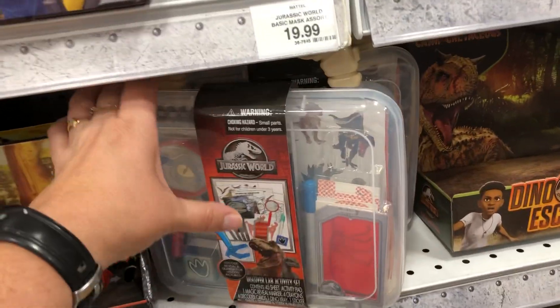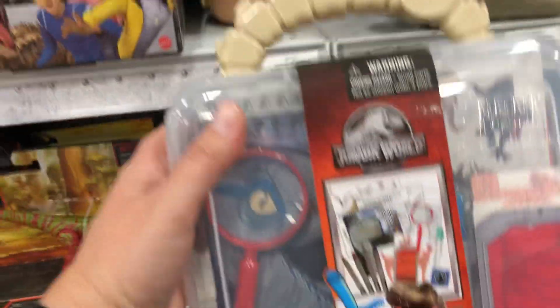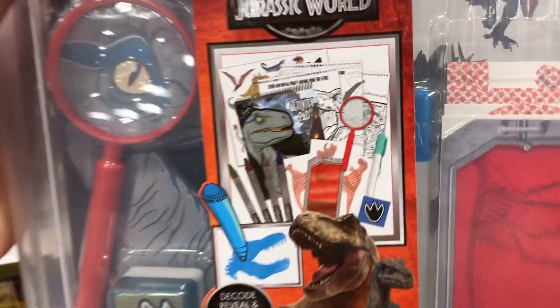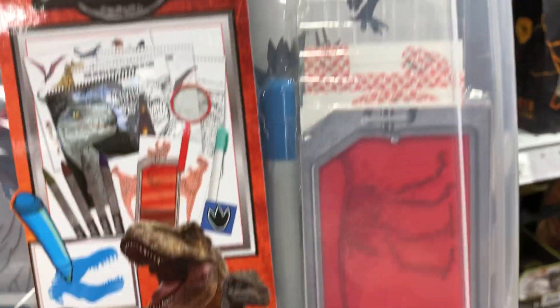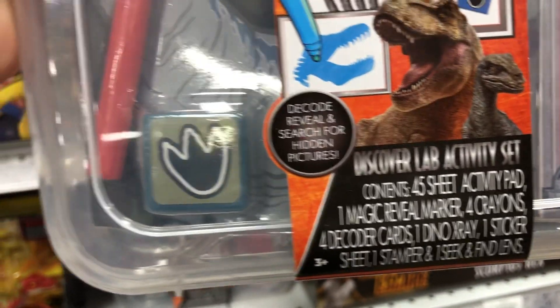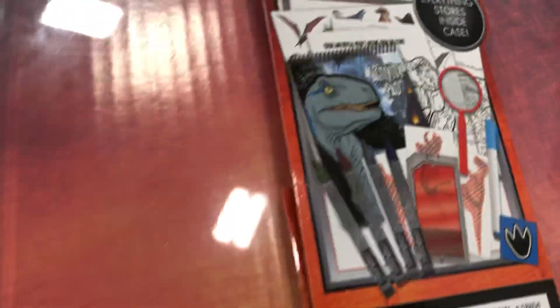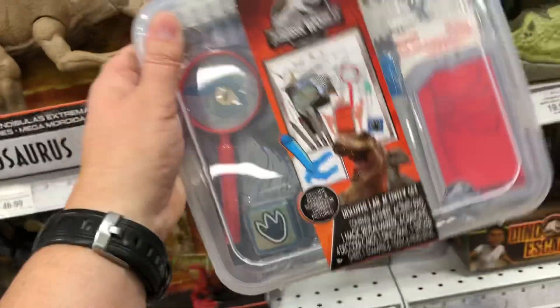This is kind of cool — it's kind of like a pencil set, maybe? Something different. An activity set. Oh, it's got a stamp — that's cool. And then a cool case. That's not bad.